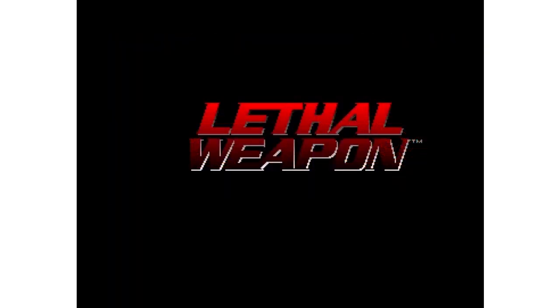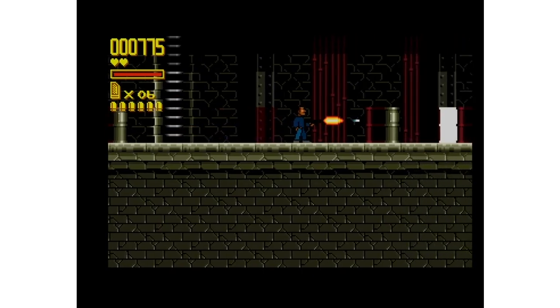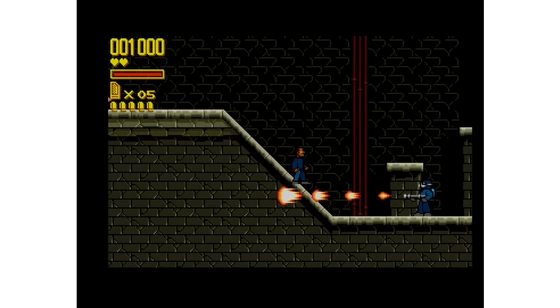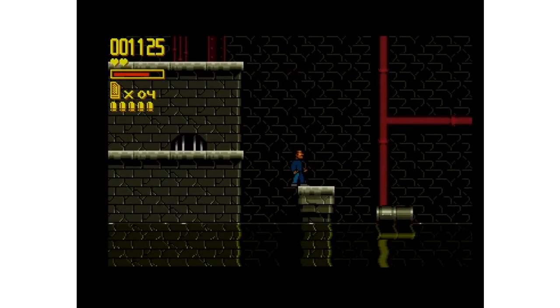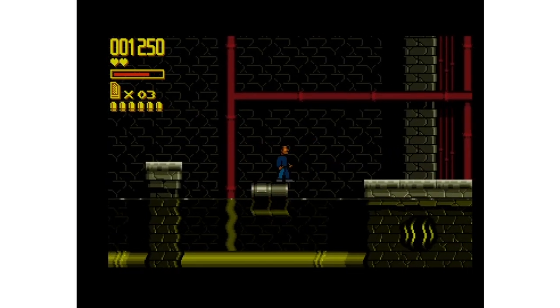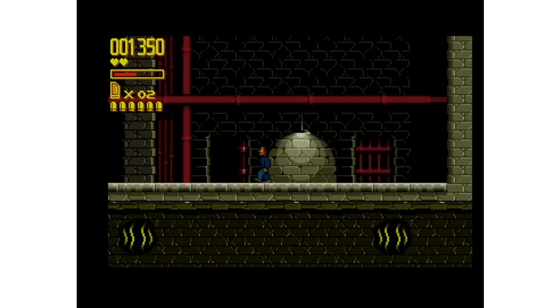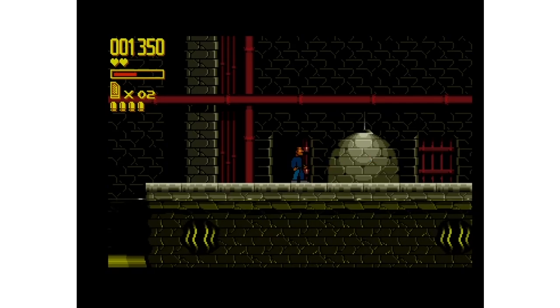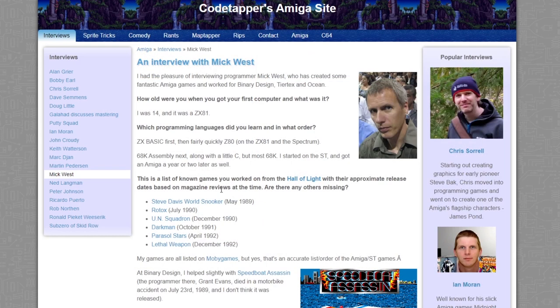This final game is Lethal Weapon — the last game that Mick worked on before going to the States. So that's a quick look at Mick's games on the Amiga. Nice to see that he started out with the ZX81 and then moved on to the Spectrum and the ST and the Amiga. There are a few games there to look at on the A500 Mini — thanks for watching.